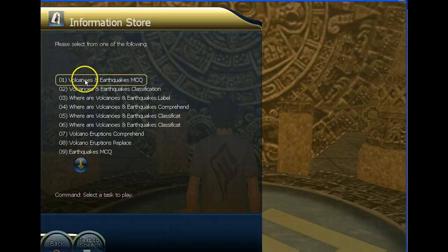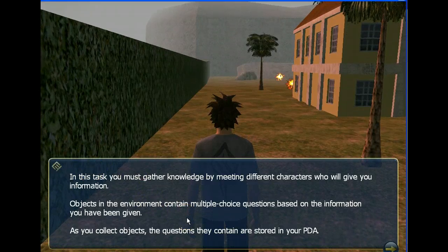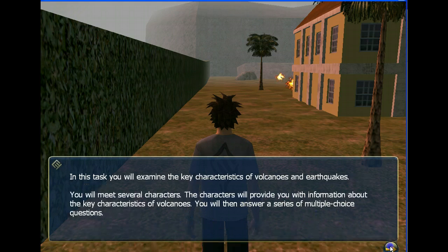Let's select the first one. In this task, you must gather knowledge by meeting different characters who will give you information. Objects in the environment contain multiple choice questions based on the information you have been given. As you collect objects, the questions they contain are stored in your data. In this task, you will examine the key characteristics of volcanoes and earthquakes. You will meet several characters who will provide you with information, then answer a series of multiple choice questions.